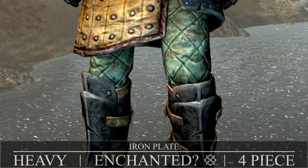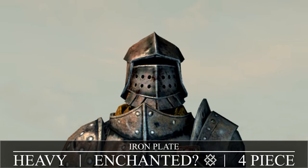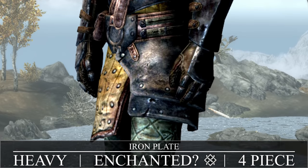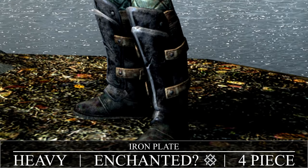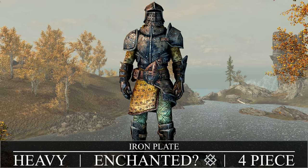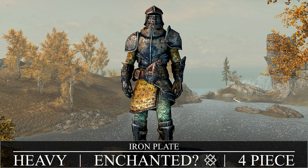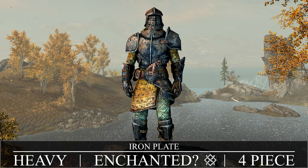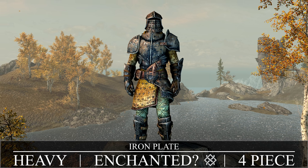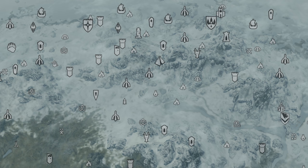First up is one of the two that you can craft by default, and that would be the Alternative Iron Armor, also known as the Iron Plate Armor. This heavy set takes the same materials to make as the standard iron armor — leather strips and iron ingots — however its base armor value is a couple of points higher. You may get 8 points more of an armor bonus from the Iron Plate Armor over the standard iron armor. There's also an enchanted variant you can get after completing the quest Brothers in Irons.